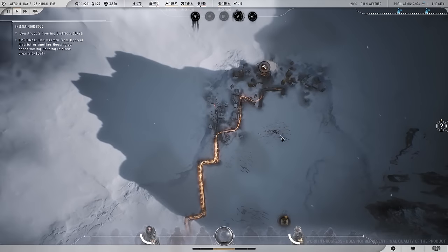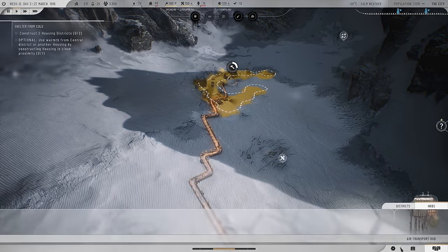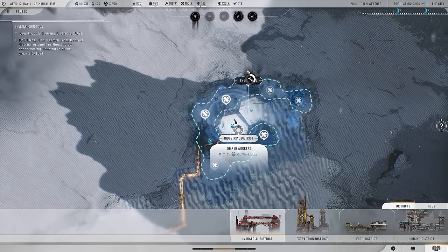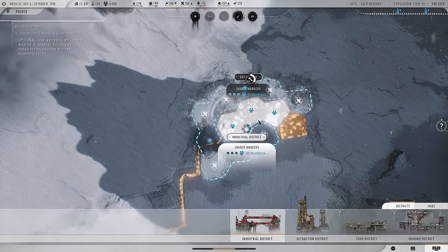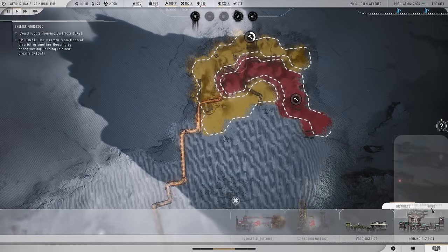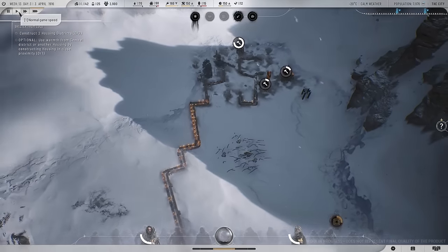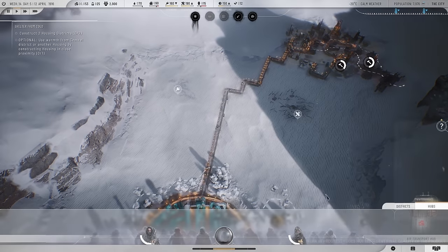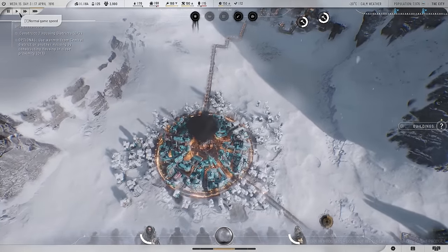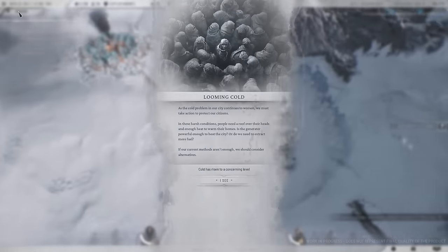We'll expand this materials district as well so we're covering all those resource deposits. I want to get the goods district down in the middle here because you can see we get a bonus of minus 50 workforce if we have districts next to each other — so we can reduce workers needed by 150 there. If I put an air transport hub right in the middle, that's going to reduce workforce further. We're going fully optimization here. We need to get housing sorted but I do want to get food sorted as well.